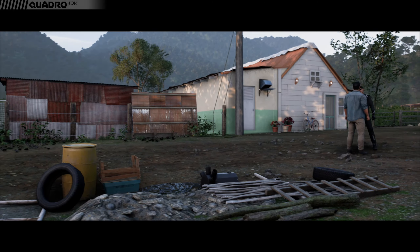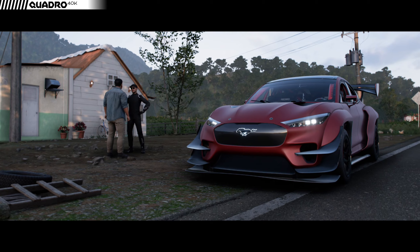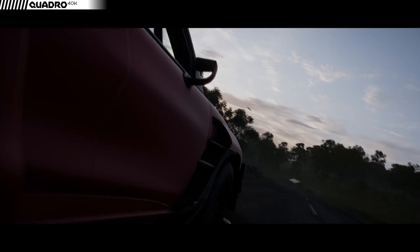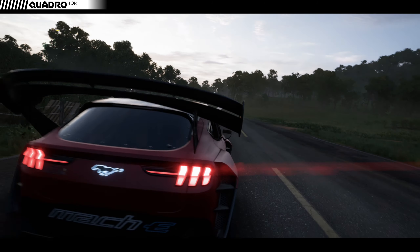Hi everyone, and welcome back to Made in Mexico story. This is chapter 8 - Muchos Cobayos, or Lots of Horses. The very first thing you want to do in this chapter is switch your car into all-wheel drive mode, because you're going to need the off-road performance and extra grip it offers.